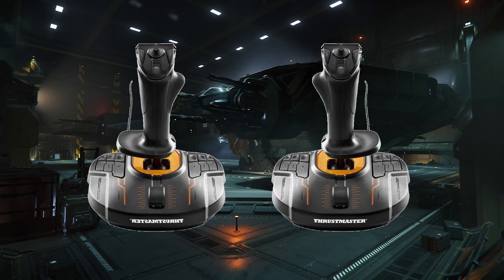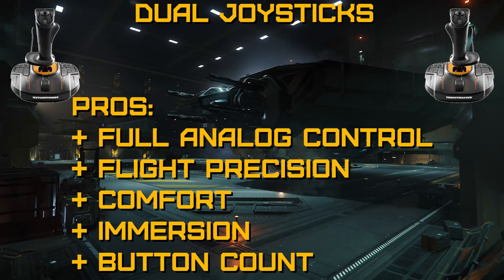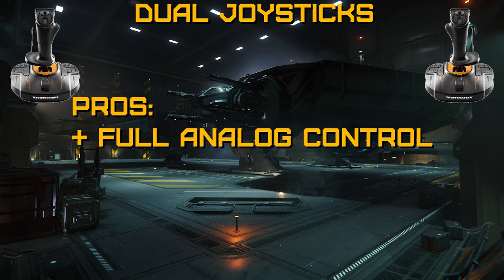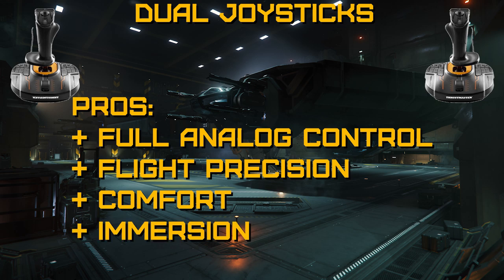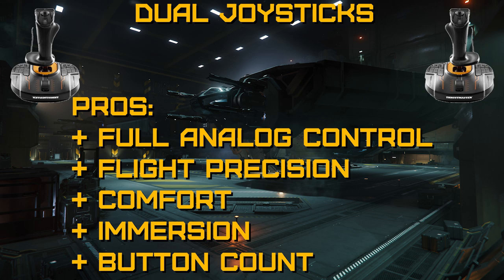And that brings us to my control method of choice: dual joysticks. The advantages are: number one, full analog control — you have precise control of all six degrees of freedom, and if your sticks have sliders, those extra axes can be used for things like analog zoom, thrust, or speed limiting in Star Citizen. Number two is flight precision — having all six degrees of freedom controlled by joysticks means you're using your hands, which is more precise than your feet or digital buttons. Number three is comfort — no pedals equals more comfort, and you can even mount your joysticks to your chair. Number four is immersion — while not quite a sim pit, it's pretty close. And finally, number five is button count — twice the joysticks equals twice the buttons, and with a modifier you'll rarely have to touch the keyboard while in flight.